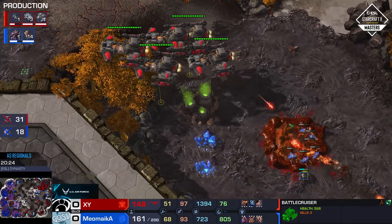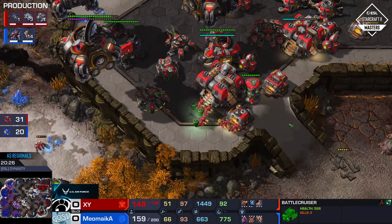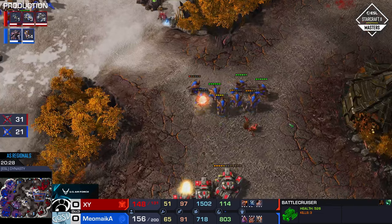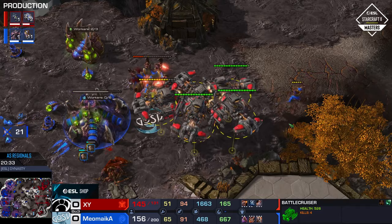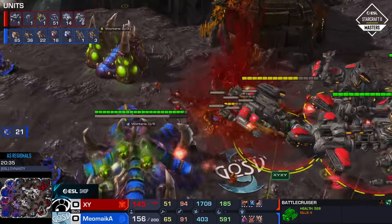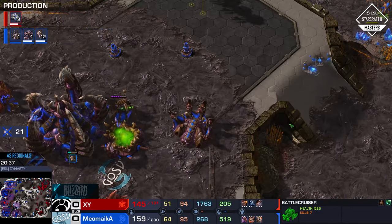The Battlecruisers are on the other side of the map — I don't know if they actually have their recall available right now. They do have Tactical Jump, but at this point they're just deciding they're going to kill drones. This game has gone from messy to messier to messiest. I still feel like this is very good for XY, but I'm not certain. There's no answer for the Battlecruisers — that's the problem. Because there hasn't ever been a good answer for Battlecruisers.